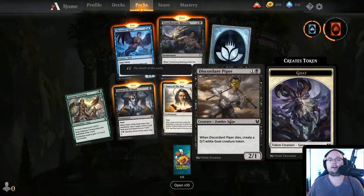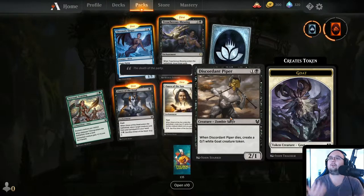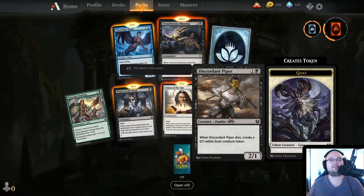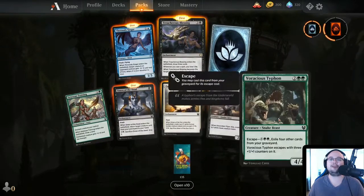Discordant Piper — 2 mana, 2/1. This guy looks so weird. When Discordant Piper dies, create a 0/1 white Goat creature token.